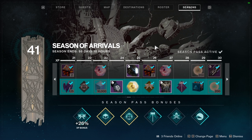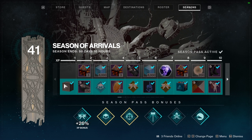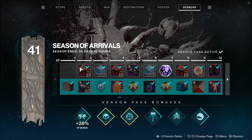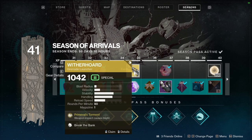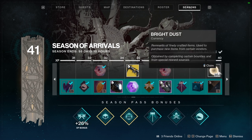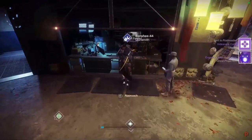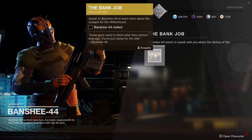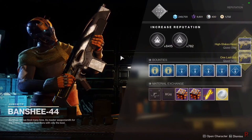Let's talk about how to get this catalyst. When you pick up the weapon from the season pass box and you have the premium season pass, you go straight to Banshee and pick up a quest. If you don't have the season pass, once you reach rank 35 you can claim the weapon, then go to Banshee for the catalyst quest. The quest is called The Bank Job, and the first step is called the High Sticks Heist.